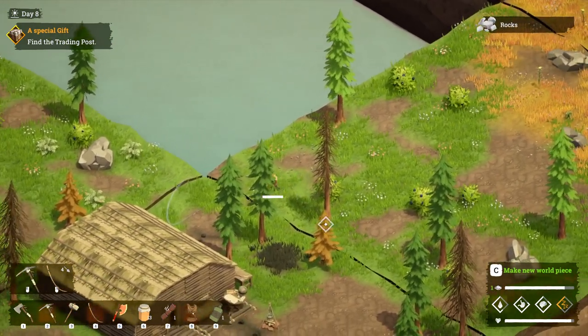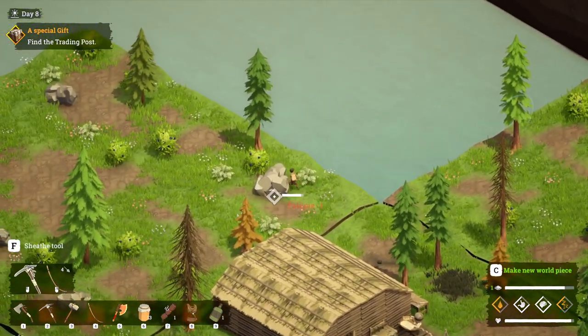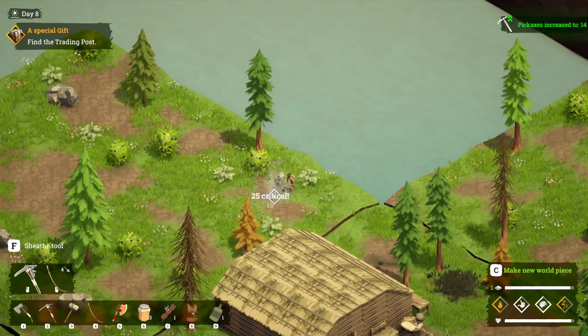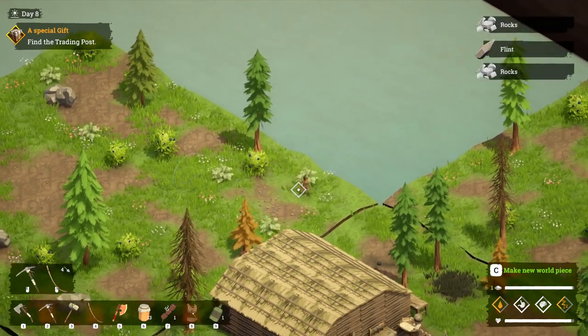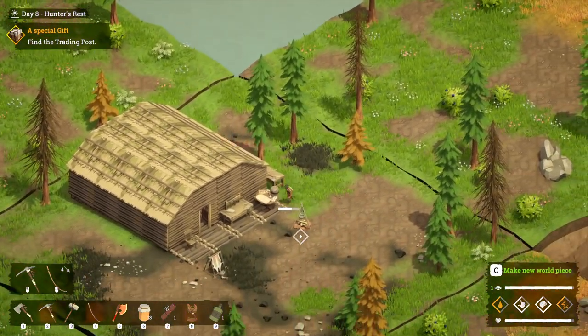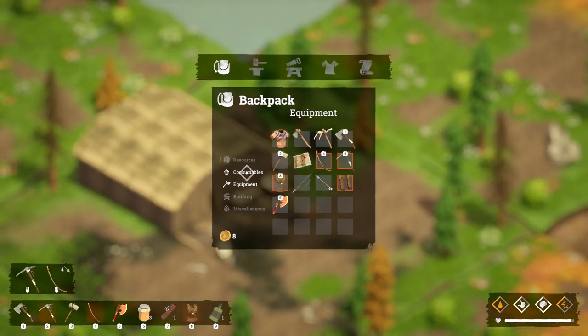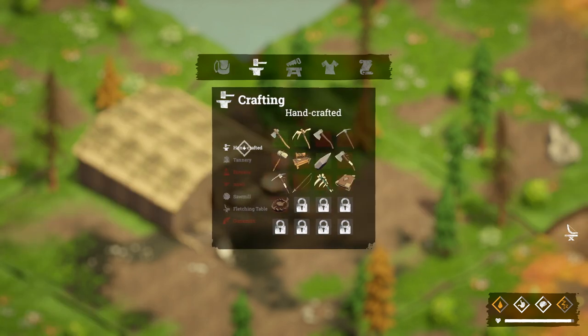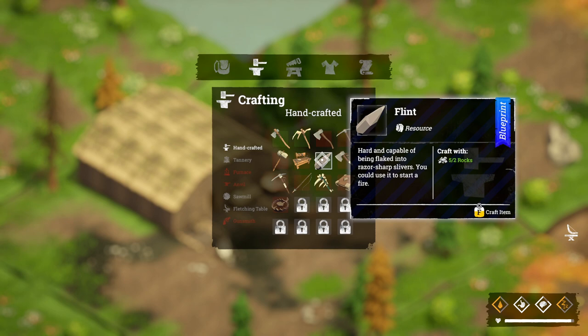It doesn't take too long to do this — we only need two. Now we've upgraded our tools it's a lot easier as well. So now we can go back. We need to have four flint in our resources. You can see we only have two at the moment, so we're going to go across to our crafting and craft the additional two flint.